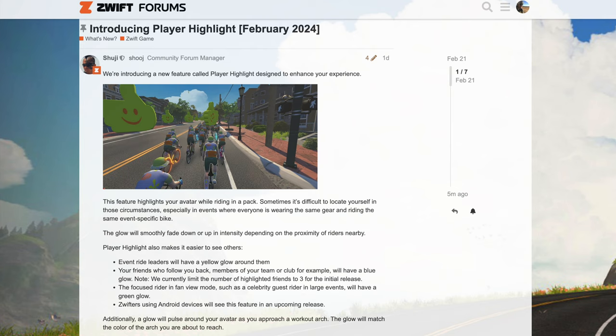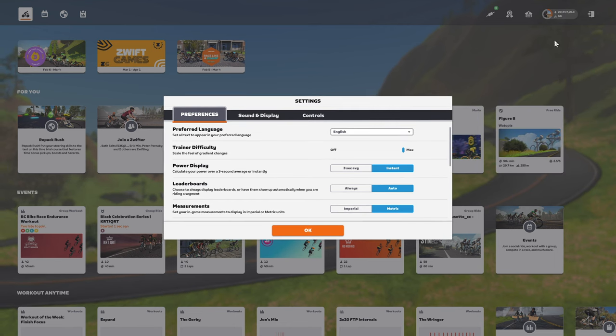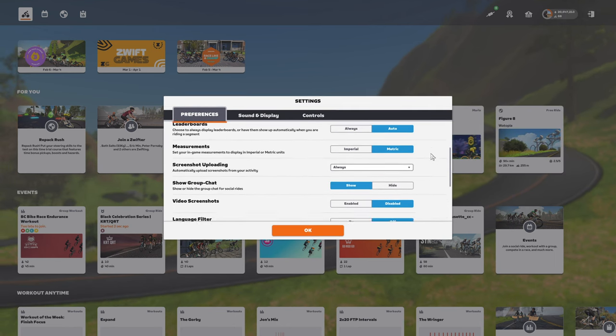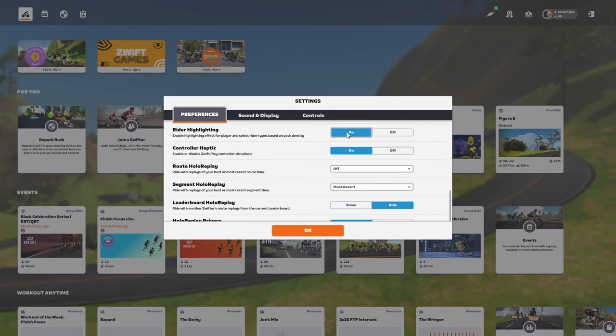There's a little more information on this feature on the Zwift forums: event ride leaders will have a yellow glow around them; your friends who follow you back, members of your team or club, will have a blue glow, limited to only three other riders at this point; the focus rider in fan view mode, such as a celebrity guest rider in large events, will have a green glow; and Zwifters using Android devices will see this feature in an upcoming release. If highlighting isn't to your liking, go to settings under preferences, scroll down to rider highlighting, and switch it on or off from there.